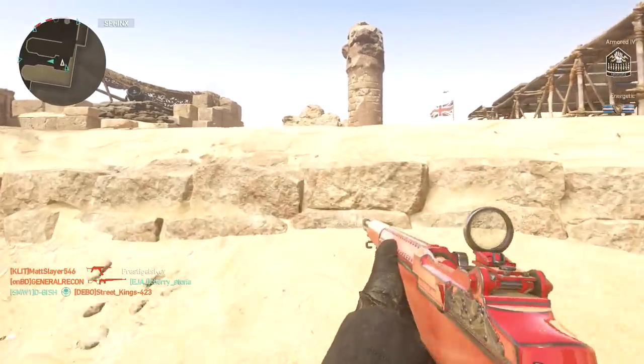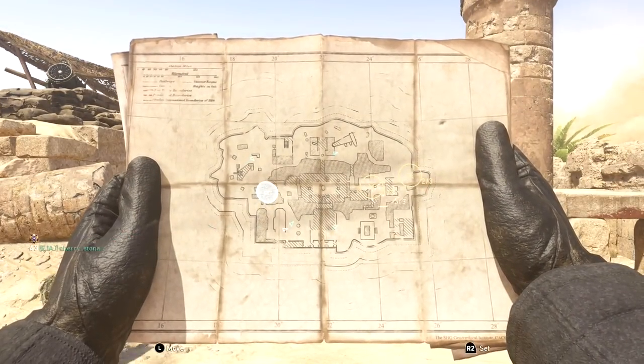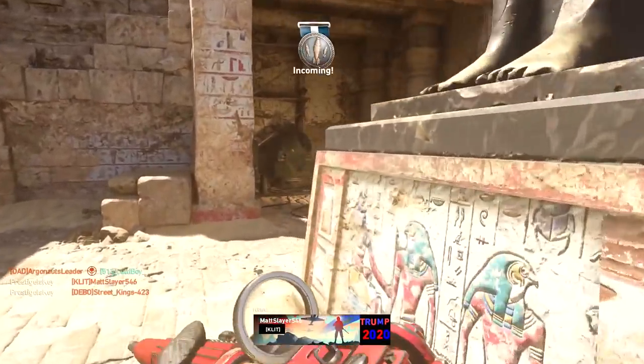So this is what I'm under the impression: when you unlock this, you are required to get 25 double kills, or 25 rapid kills, and then you unlock the gold leopard camouflage.